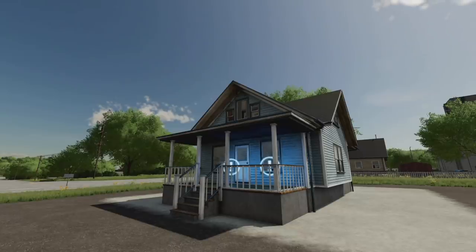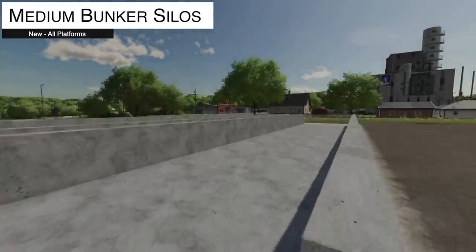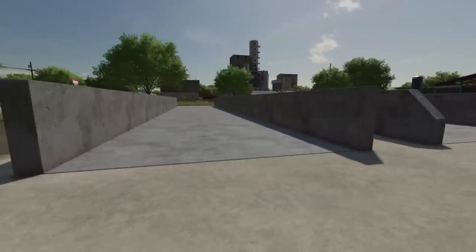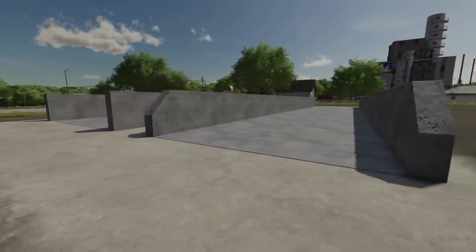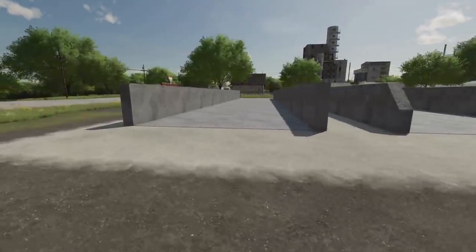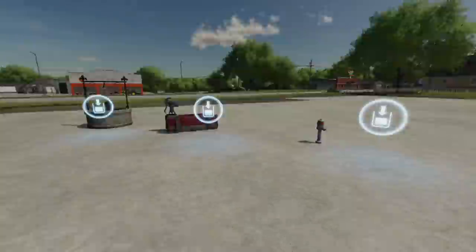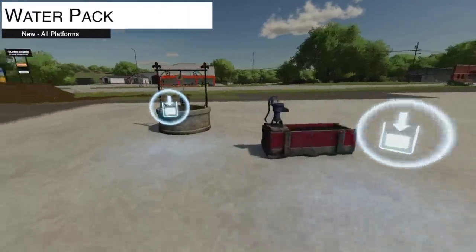Your next-to-last new mod for all platforms is the Medium Bunker Silo Sets — two versions, both holding around half a million liters at 60 dollars per day each. One version has an angled front, the other a squared-off front — that's the only difference. Both are drive-through silos, so if you're looking for something like this, it's here.